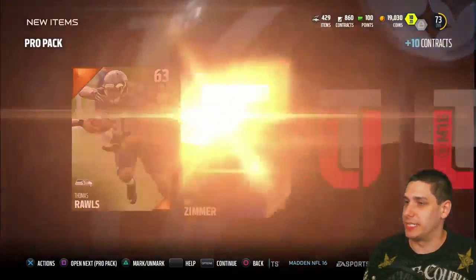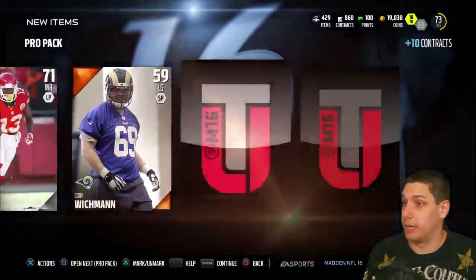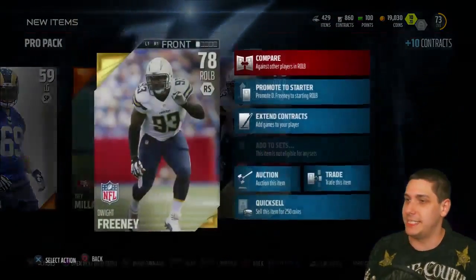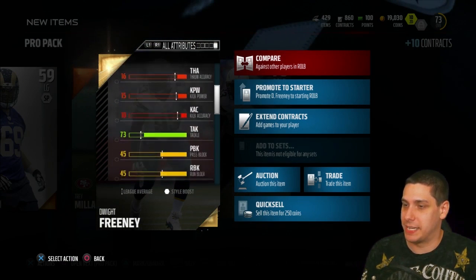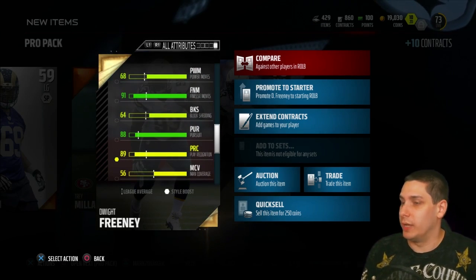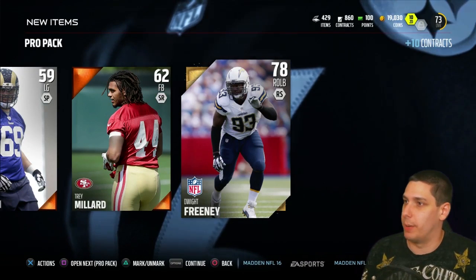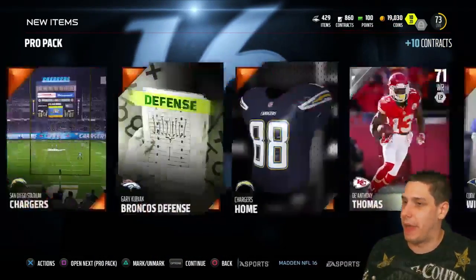I wonder what they're gonna do as far as promotional packs. I might have spent a lot of money on this game this year. Dwight Freeney at right outside linebacker — he's probably gonna be pretty quick, probably decent in a 3-4. 82 speed, 91 acceleration, obviously great finesse move because it's Dwight Freeney — and yes, 91 finesse move, so that's pretty beastly. We could really only use him in a 3-4, or if we decided to bump him down and play defensive end in a 4-3 potentially. It's nice to have the option with Dwight Freeney.